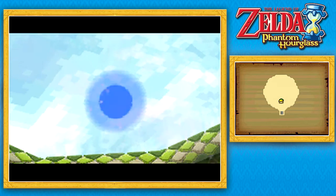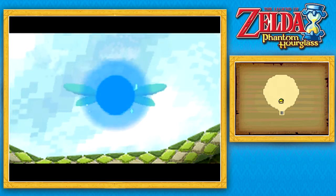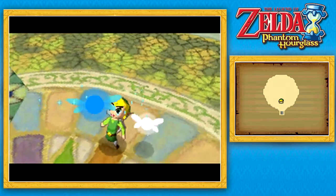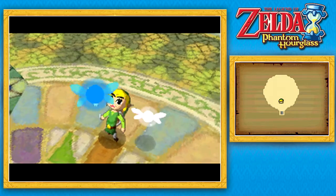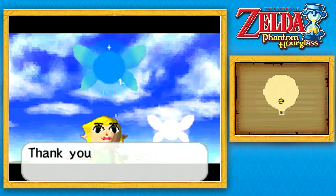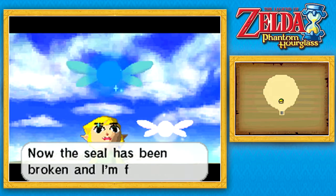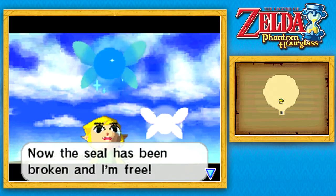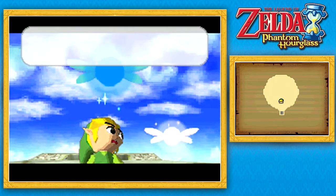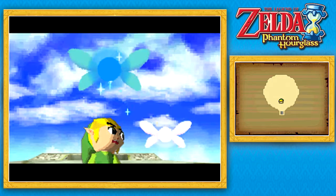The spirit is another fairy. Now we have three of them with us. 'I'm Neary, the spirit of wisdom. Thank you for slaying that vile monster. Now the seal has been broken and I'm free.' Look, Link — this time it's the spirit of wisdom, Neary. She literally just said that to me — why do you need to repeat that?